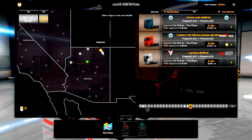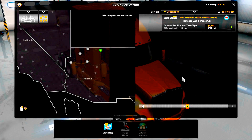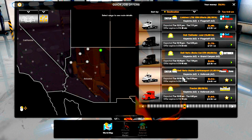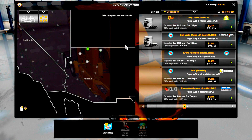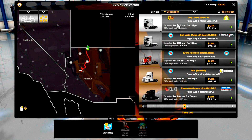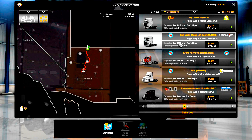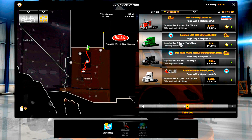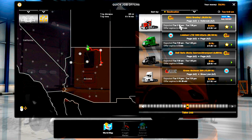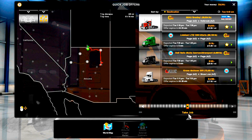Let's check Kayenta, Holbrook, Paige. I don't really see too much here. Let's go over to Paige and see Camp Verde. Driving a Scania — we've got another Scania and a bus. Oh look, we got a Bradley! This Bradley's going to Holbrook, so that's good. Let's take this job.